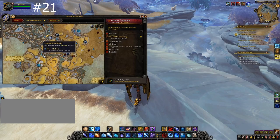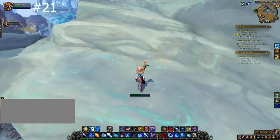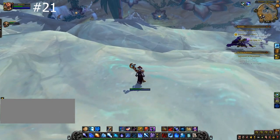On the cliffs above the Temple of Courage, jump from the main cliff to the second layer of cliffs, and then scale until you find the next gem.